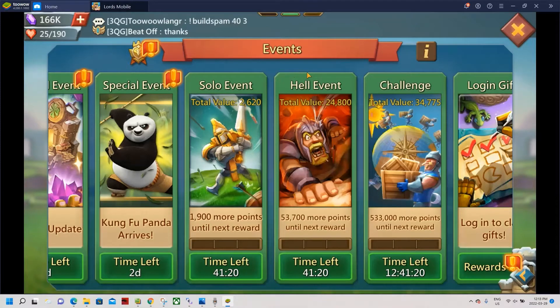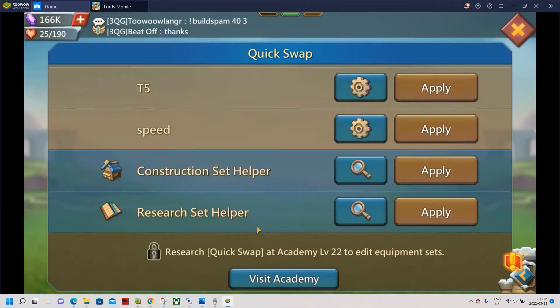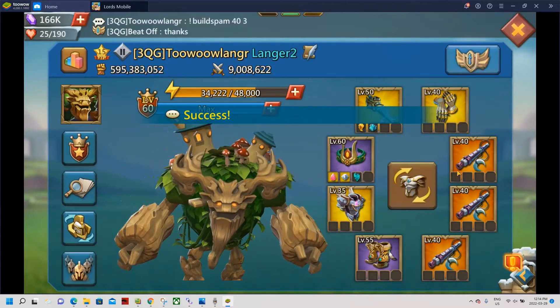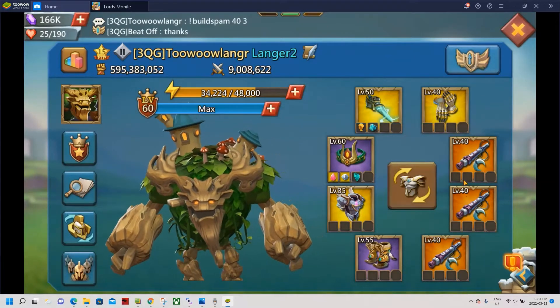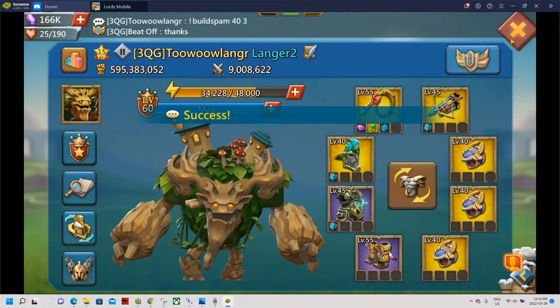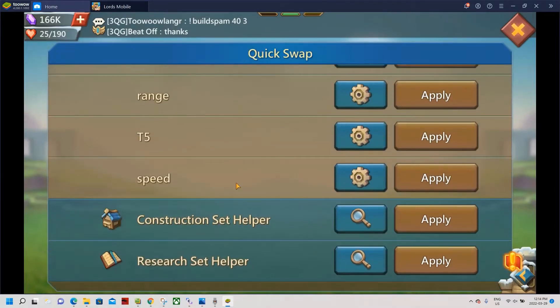Unless you only do Monster hunting, but still those are resources. So first of all, we're gonna look at the types and what you need to prepare for Guildfest if you're planning on doing L events. First of all, you gotta make sure you got some good gear. You need to have at least a research set and a construction set, so you need your leader for those because you need to swap in and out.